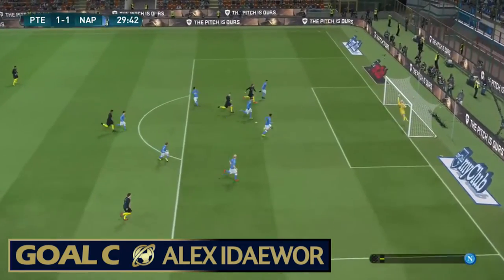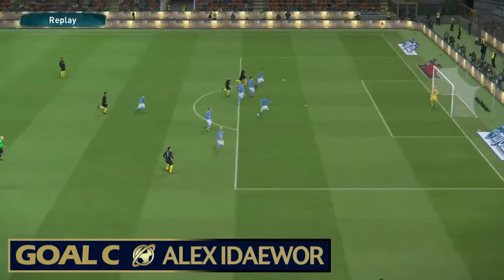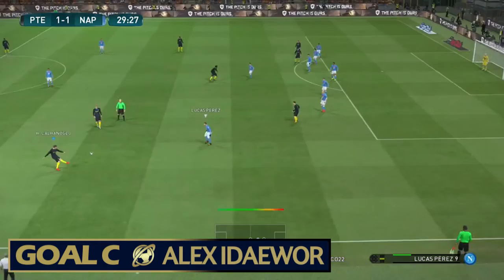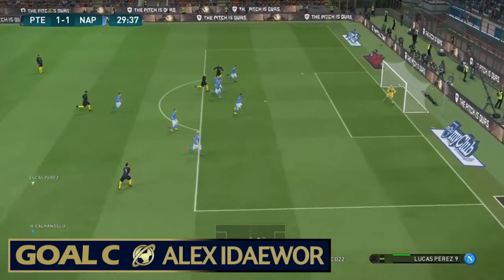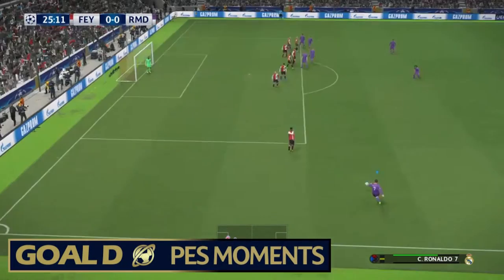It is a class finish from Alex Idouard, who's a good distance out. It takes a bit of a bounce there — it looks like it's going to be hitting off the crossbar but it just actually belts in right under the crossbar and over to the far corner. It is a tremendous effort. The camera angle does it some justice. It is a class goal for goal C.